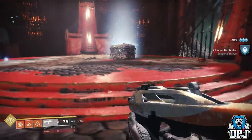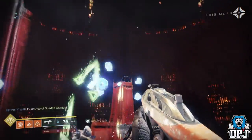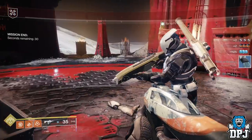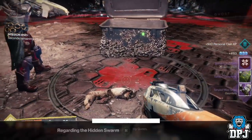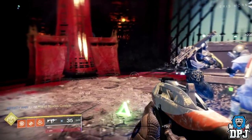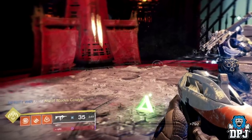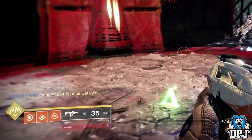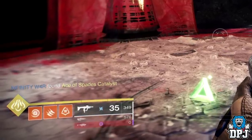So how is it obtained? Well guys, it dropped for a dude in my strike — not a nightfall strike, just a standard strike, and the strike was the Scarlet Keep on the Moon. No fancy version, just simply loaded up off the director. Now upon further research, one or two reports state it only drops from the nightfall, which I can guarantee you is not the case. One person I saw said he also got it from another strike. All I know is I can guarantee you it drops from the Scarlet Keep strike on the Moon. I'm pretty sure this might just be a new addition to the strike playlist loot pool as an end-of-strike reward. So yeah guys, this is how you get the catalyst for the Ace of Spades — run strikes and it will eventually drop for you.